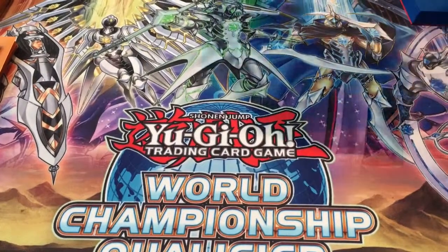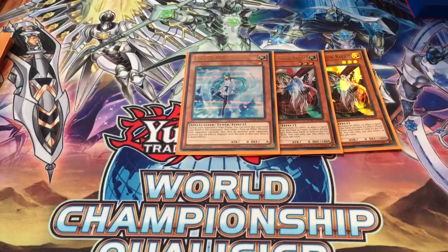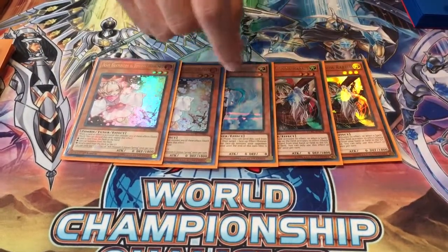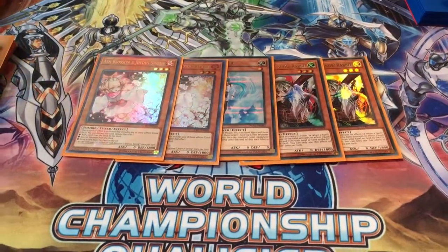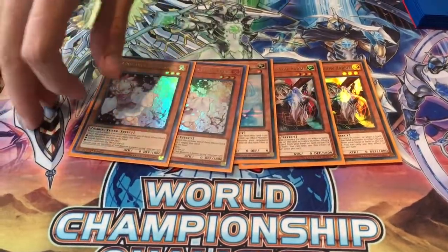For my hand traps, I got a little weird. I used two Ghost Over and Snow Rabbit, one Veiler, and two Ash. I was originally running three Ash, but I ended up cutting one because they kept clogging. But the more lights you have the better, because they work in tandem with your Galaxy Soldier. And Ash — you need it for the Reincarnations and whatnot that's running around.